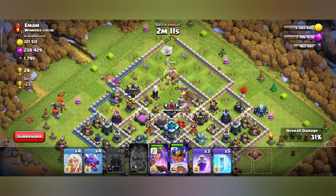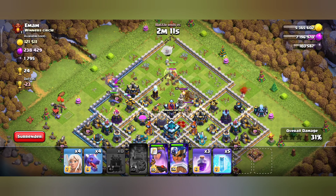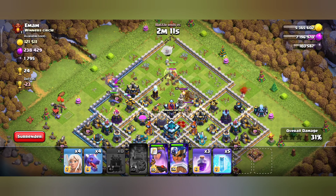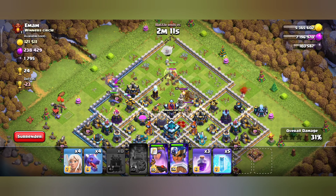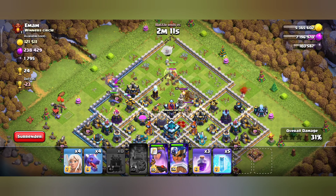We have to use a queen charge. Right here — queen charge with a queen healer. That's a super nice setup and the formula will be completed and destroyed.